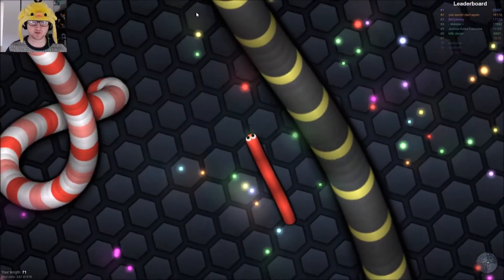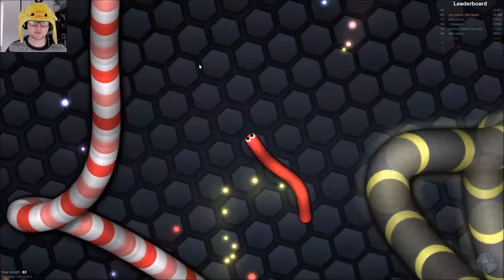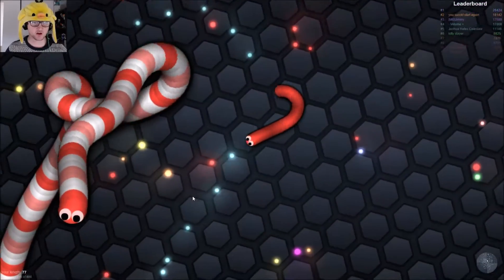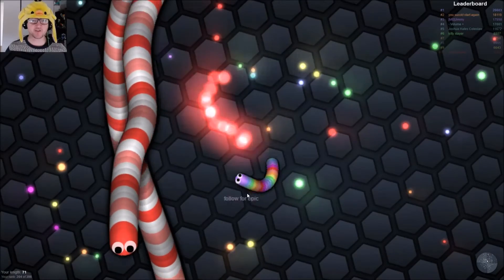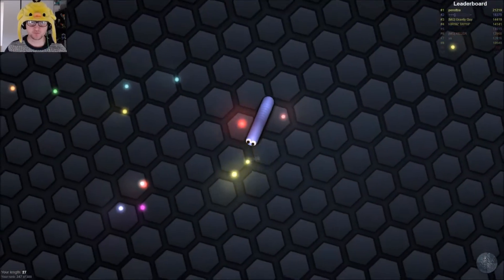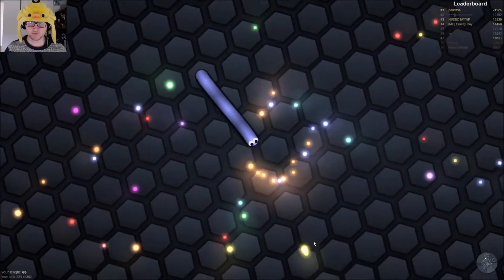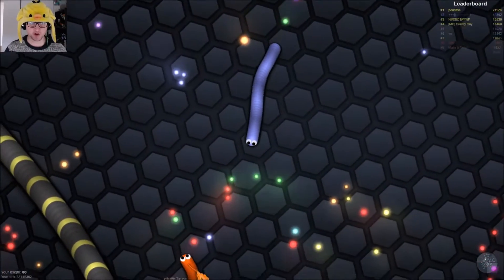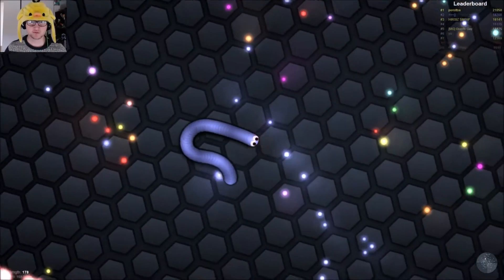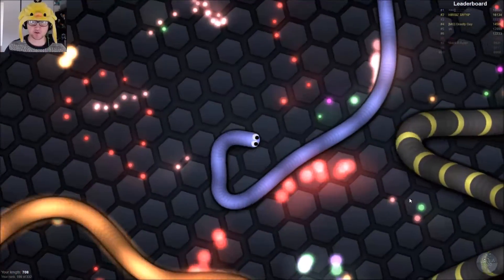Maybe we'll just stick close to this absolute behemoth of a black and yellow snake. Let's try and take on this white and red — where's his face? Kill him! Okay let's just get bigger — there's no snakes to fight at the moment so we're just going to have to rely on eating. This guy's about the same size as us — we got him! A massive dude just died — take all his stuff! And another big guy died — that was pretty good.